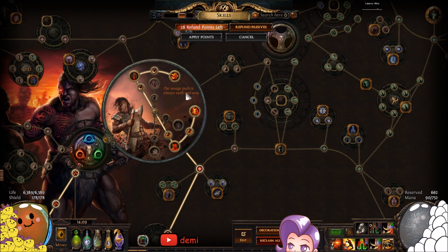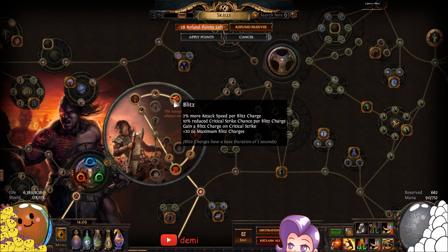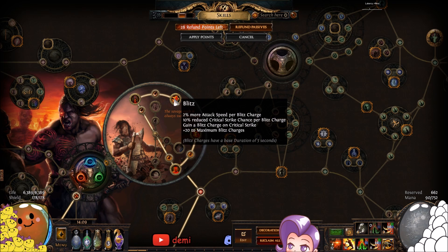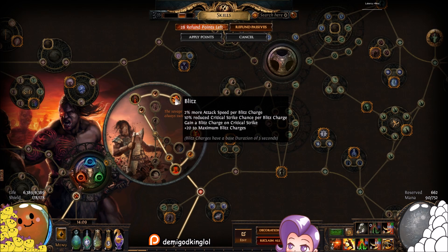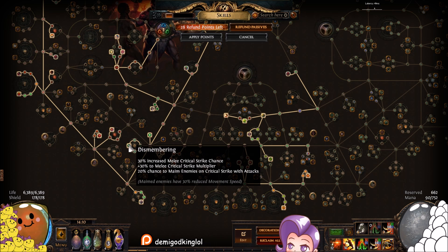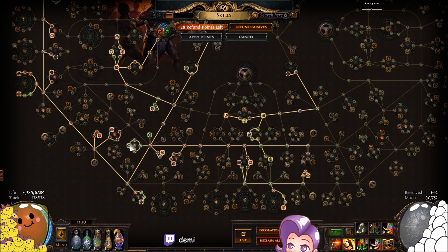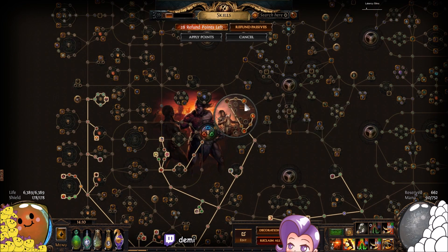I did not take Vaal Pact, and without it the tree has enough regen — along with blood rage — to completely ignore the degen. On the other side, we take Flawless Savagery for flat crit and crit multi, and Blitz for up to 20 blitz charges giving 2% more attack speed each — that's 40% more attack speed total, which is ridiculous. We also get blitz on crit and reduced crit per blitz charge, but 10% reduced times 20 is 200% reduced. That sounds like a lot, but these nodes give 40-60% crit and another 80 crit, so we already invalidate the negative and still get the 40% more attack speed.